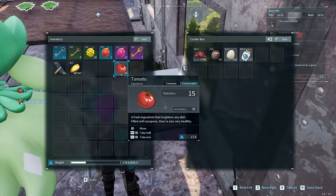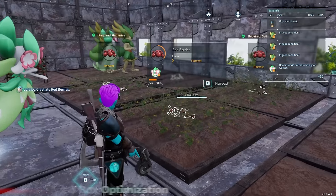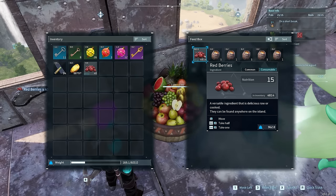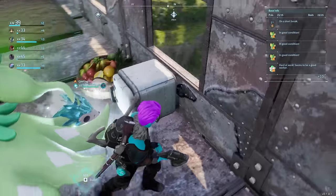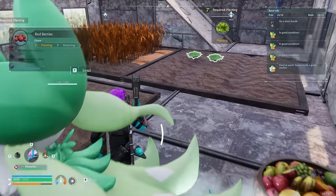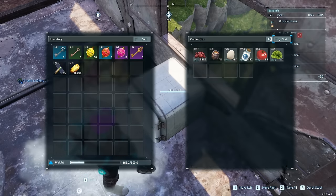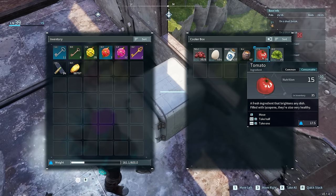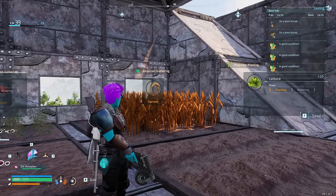Another base management tip: stuff one honey into most of the slots in your feed box so that PALs default to dropping harvested goods — tomatoes, eggs, milk — into the cooler box instead. For spoilage management, periodically hit the sort button on your feed boxes or cooler boxes to reset the spoilage timer. This is especially important for birthday cakes, which are expensive and difficult to produce.